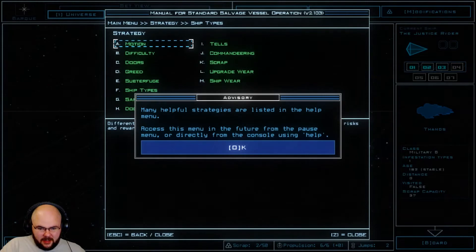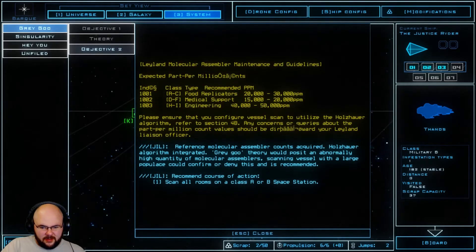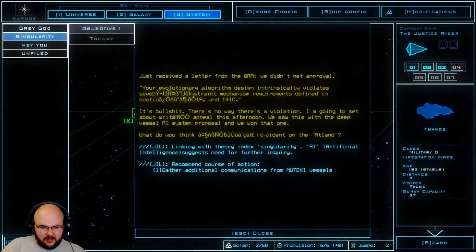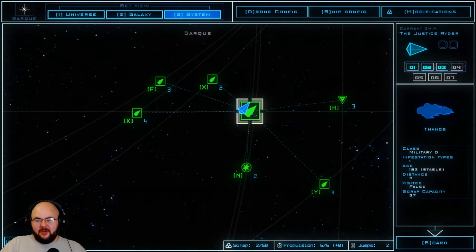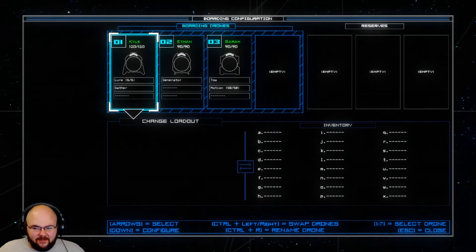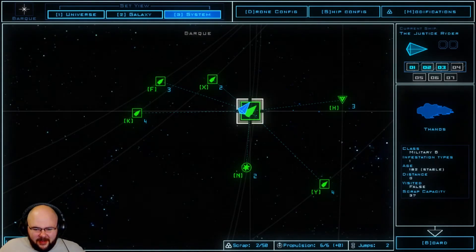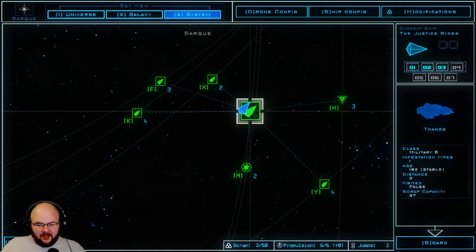Yeah, many helpful strategies. Objectives — well, at least we're keeping everything we find. We can still technically search for the answers of the universe. Kyle, Ethan, and Sarah — hopefully you guys have better luck than your counterparts. Life has not been good to the drones of DSS Failure. Whew. Alright. New system, new drones.